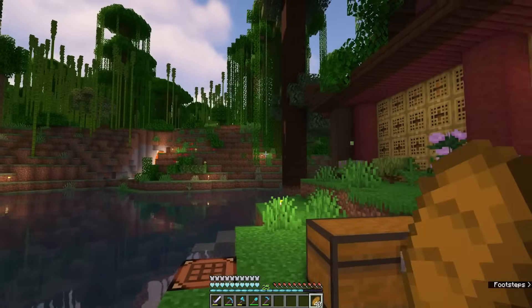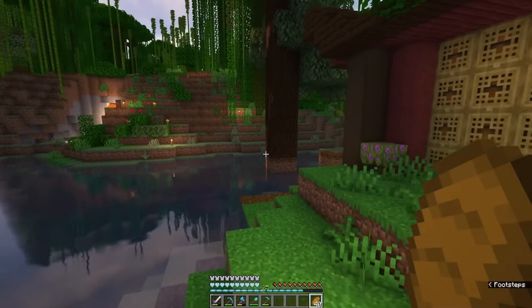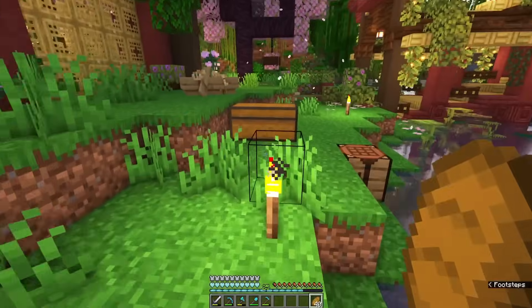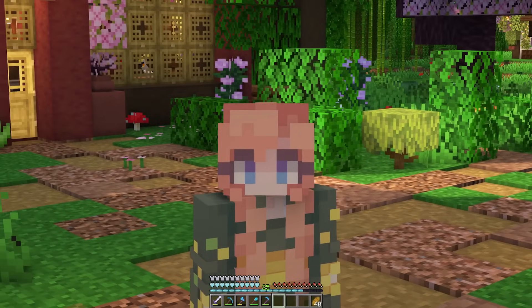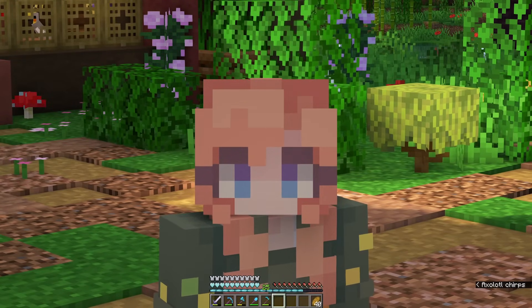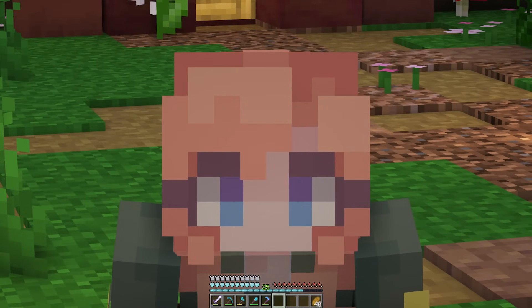We are going to work on building a brand new storage room and we're going to put it right up on this hill, then move these trees and make a cute little bridge to get across to it. I've already started collecting some resources from a live stream and I also want to make a bamboo farm because I build out of bamboo so much. And last but not least, we're going to name our sniffers from the comments you guys left.